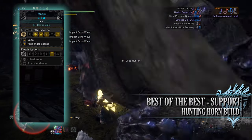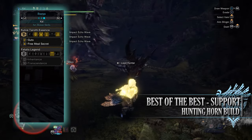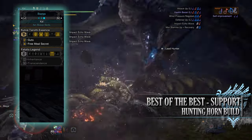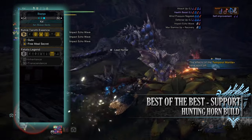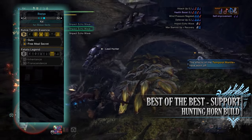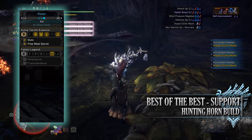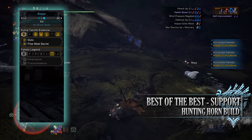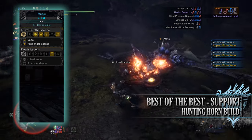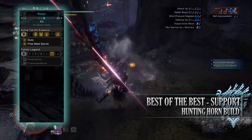Finally for the set bonuses you'll have 2 of them both attached to the Kulve Taroth Essence. For wearing 2 pieces of the Kulve Taroth armor you'll have the Guts skill — this works like Feline Moxie found in the canteen. Basically on our health bar there'll be a little mark, and should we take a hit that would kill us and our health be above that mark when we took the hit, we'll remain alive with 1 HP. However once this happens the buff will be lost. And for wearing 4 pieces of the armor you'll have the Free Meal Secret, allowing the Free Meal skill to go from level 1 to level 3 — greatly increasing the chance that we don't consume a potion or item when we use it.